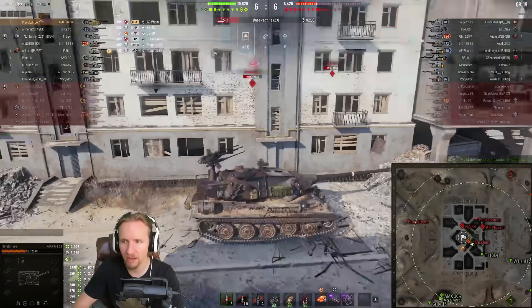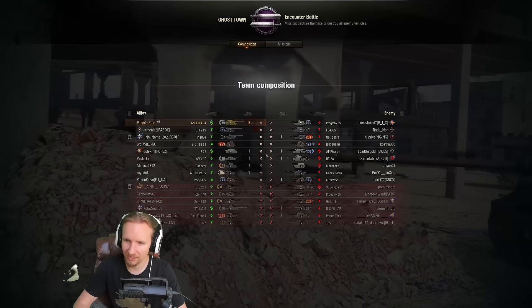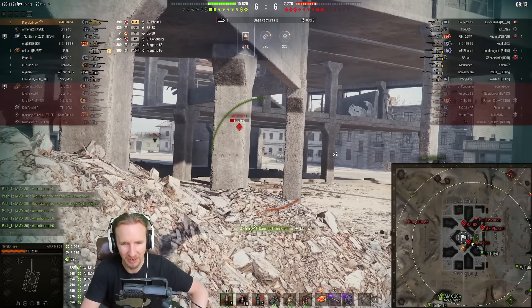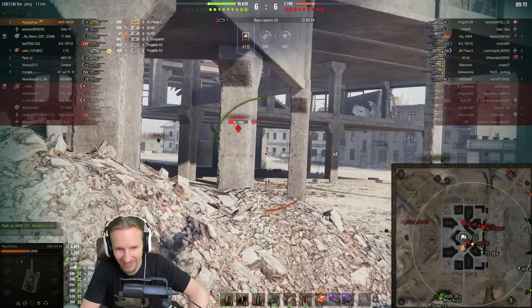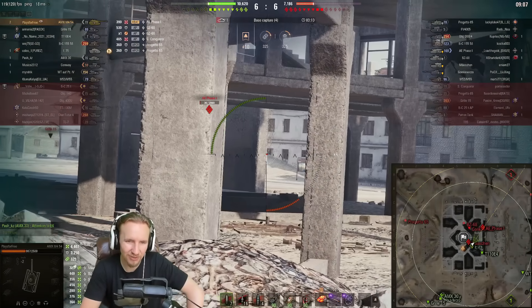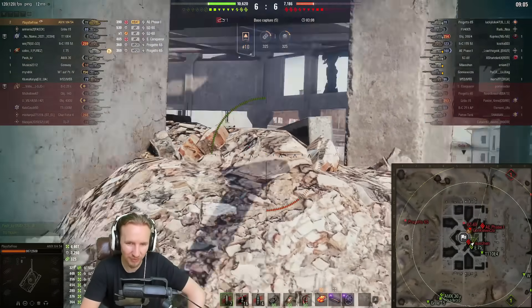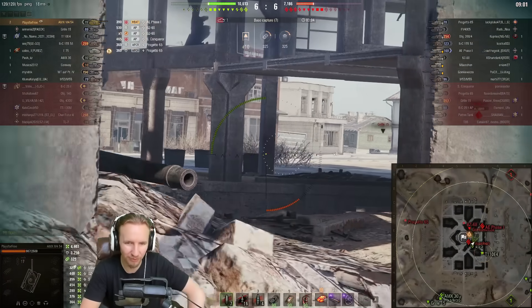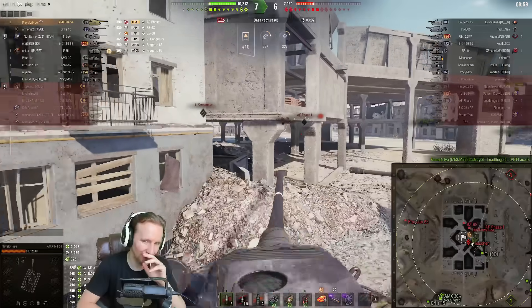Considering that the A Phase 1 managed to spot me — and you see their name is 'Load the Gold' — indeed buddy, something I've been shouting for years. But unfortunately, in this video, since I'm trying to show whether it's possible to play free at tier 10, I'm trying not to load the gold. And so far we've managed it — we've just been using those regular rounds.